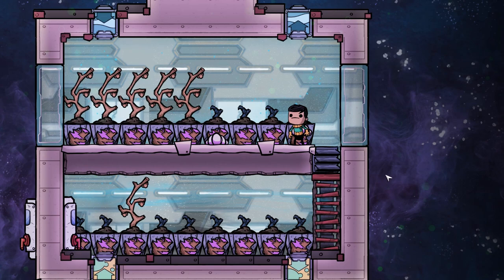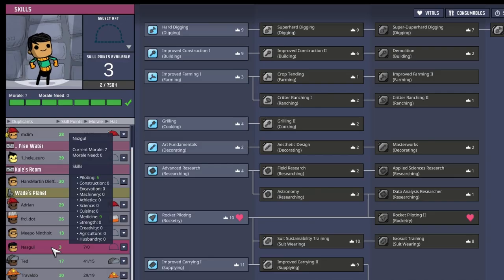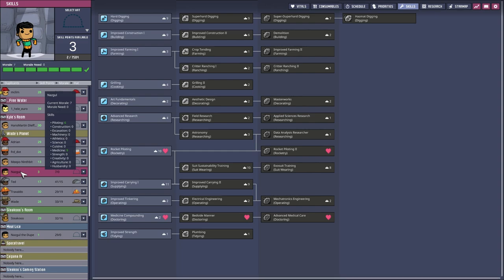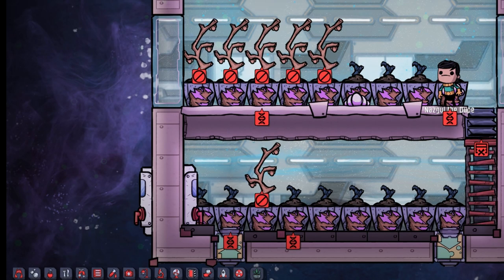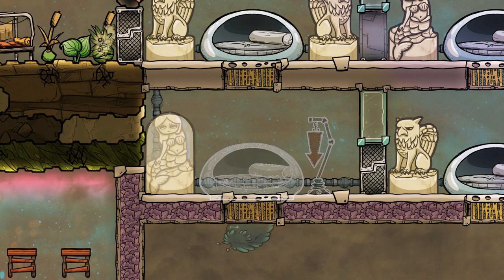Interestingly, both of the Nazguls are somewhat close. We got the original Nazgul with piloting 6 and medicine 9, and we have the clone Nazgul with piloting 10 and construction 3. This one has three skill points like all the defrosted friends. This is so interesting. We also prepared a bedroom for the original Nazgul.